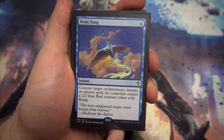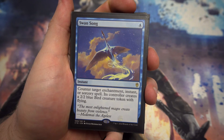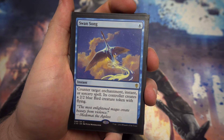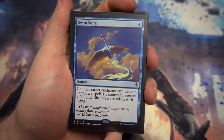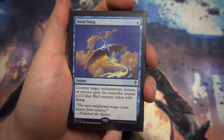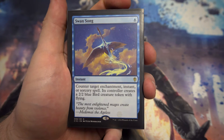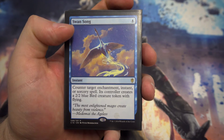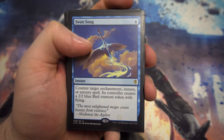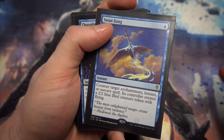Next up we've got Swan Song — counter target enchantment, instant, or sorcery spell. Its controller creates a 2/2 bird token with flying. If you end up countering something worth a hell of a lot more than a 2/2, this is well worth it. You can counter a Sol Ring — I'm quite happy for someone to have a 2/2 and not have a Sol Ring. Next up we've got Thought Scour — for one mana, target player puts the top two cards of their library into a graveyard, then you draw a card. Can be used on them to mill them or on yourself to put something in your graveyard to flash back or reanimate.